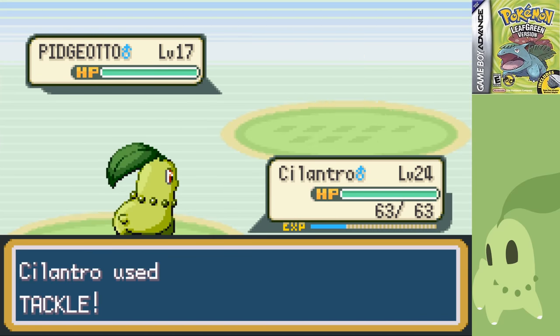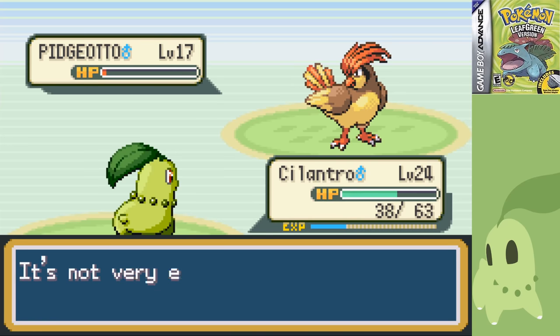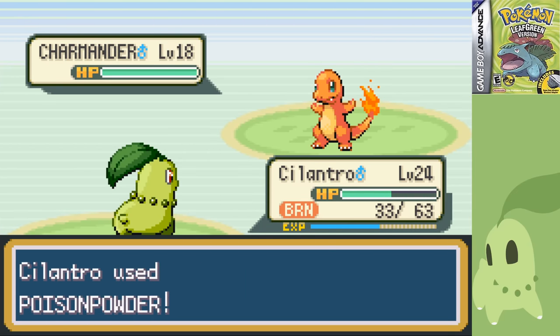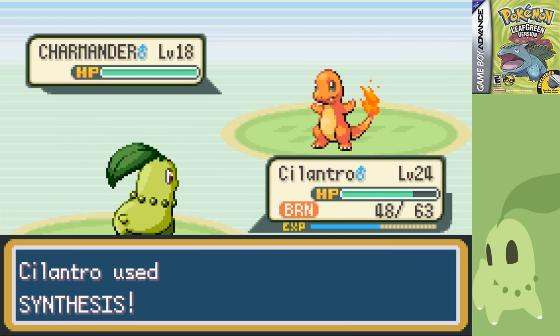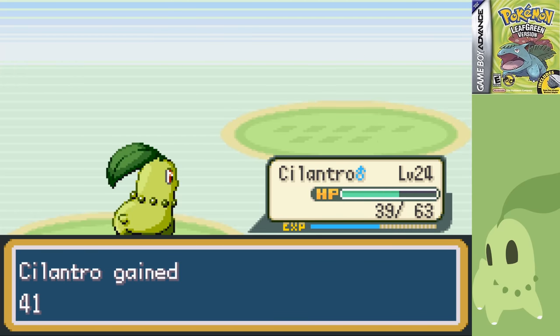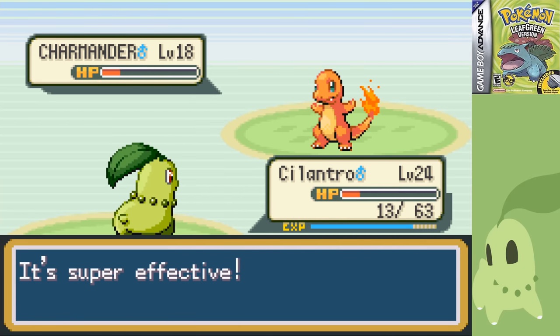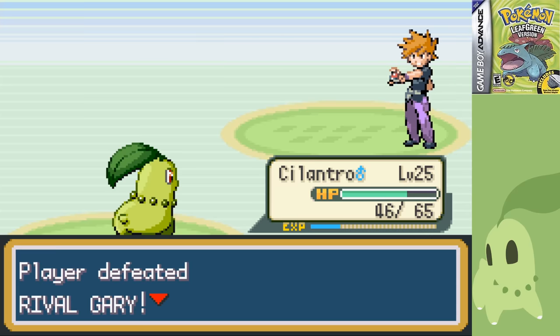The rival starts off with a Pidgeotto, and unfortunately it has Sand Attack and resists Razor Leaf. I don't get Body Slam until level 29, so I just have to deal with it and use Synthesis. Charmander doesn't do more than half with Ember, but he burns me, so I try to poison him, failing due to Sand Attack. I kept missing Poison Powder, basically requiring me to lose and try again. Second try goes much better — he only hits me with one Sand Attack and I take him down with a few Razor Leafs. Charmander got a crit and I managed to take him down with only 13 HP left, then healed with Synthesis and took down his Abra and Rattata with no problems.